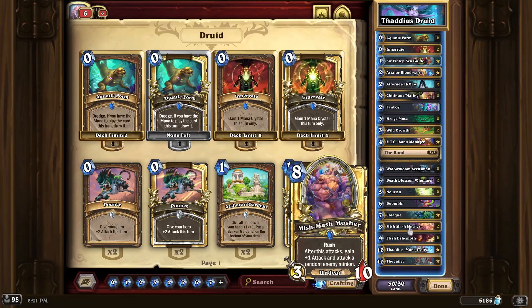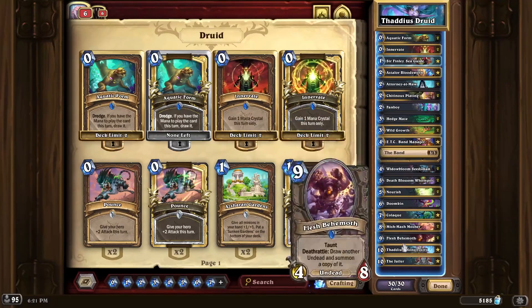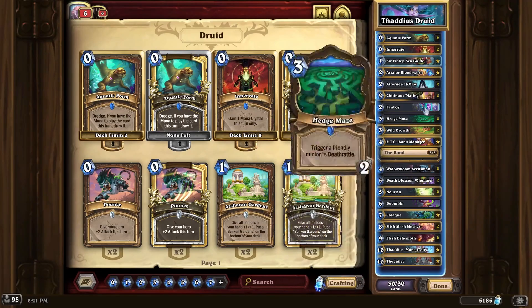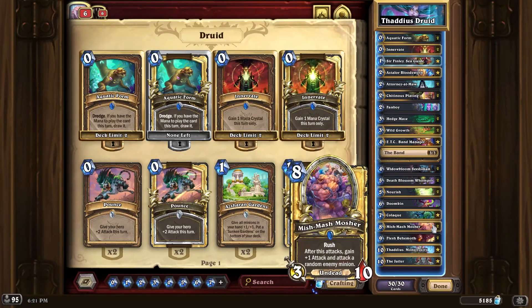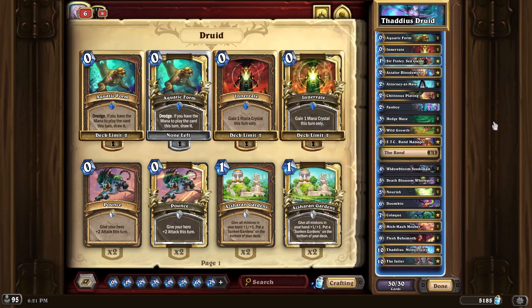That seems like a lot of pretty good tempo. If you pull Thaddeus, excellent — we get to do really fun stuff, because then everything's cheap and free. And if you get the Mosher, you just clean the board and play for tempo. Jailer's in here as well, because it gives you an alternate win condition. Thaddeus is nice and all, but if Thaddeus gets removed, you still want some sort of follow-up — this does run Jailer.